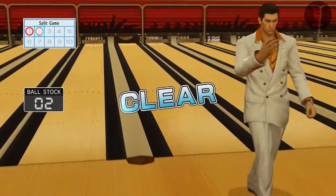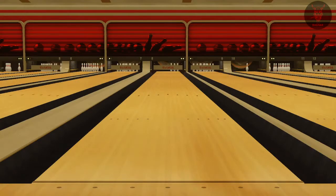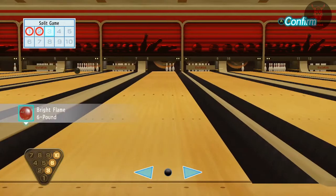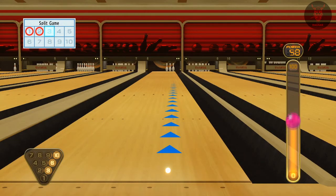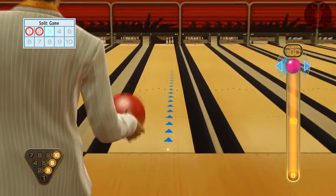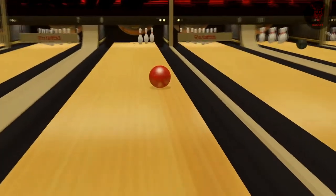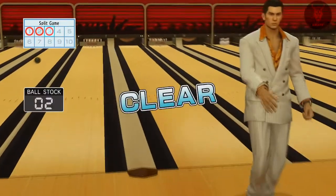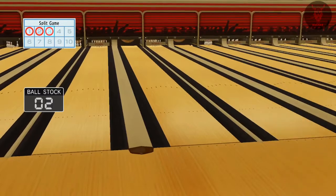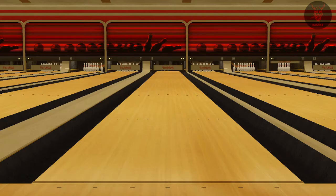If you're aiming for a strike, you want to head to the right — maybe on the last dot on the right hand side, or maybe halfway between the second last on the right. That's generally where you want to aim, and you want to aim just between pin one and two — the first pin in the middle and then the pin on the right. If you can hit it straight from there you will get a strike if you're lucky.